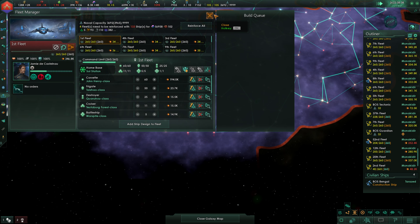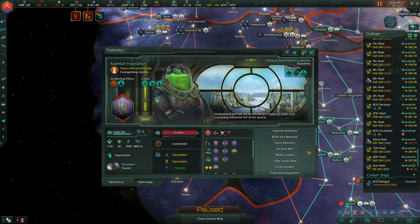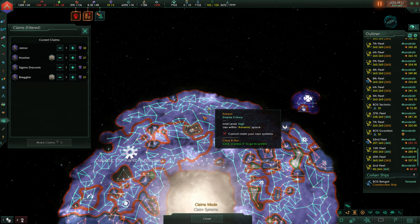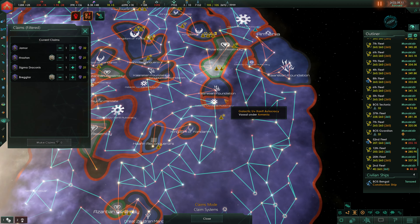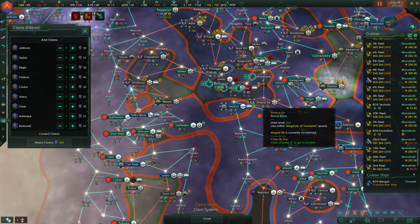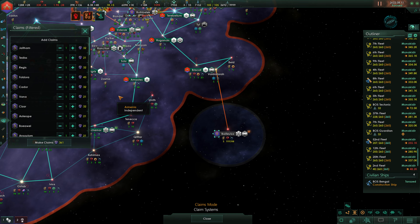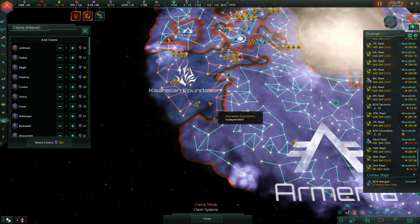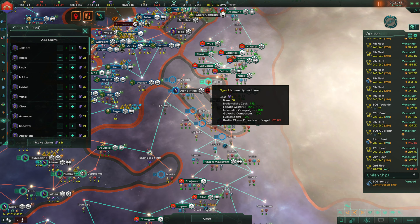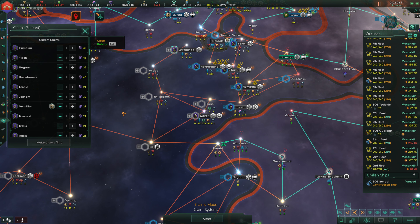How much do we need according to this? 57,000? That's not bad. We are capped on our influence right now, and I wouldn't mind making claims on the Karelian Foundation. Let's make a few claims — checking to see if the Karelians have anything up this way. I would like to claim everything over here and everything in this direction. I'm surprised by how much we're actually able to claim here. So we now have claims on a bunch of Karelian Foundation territory.